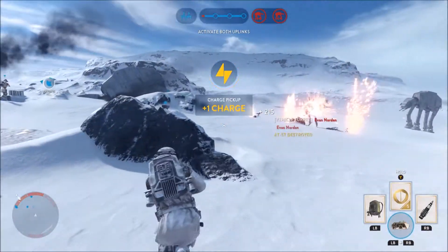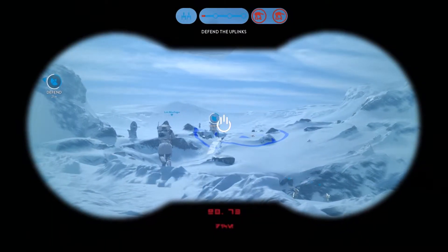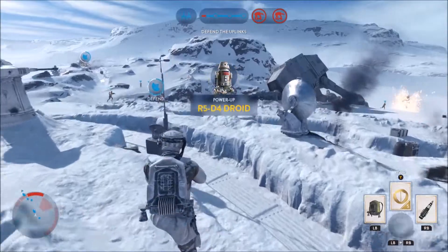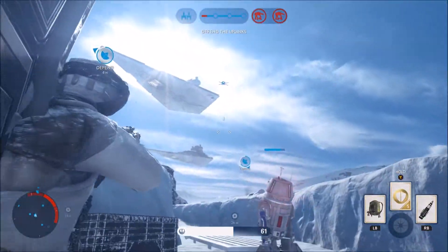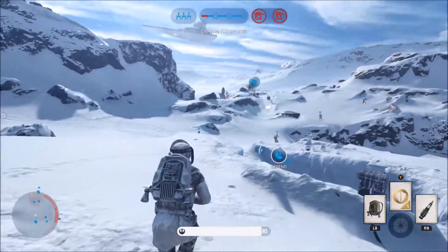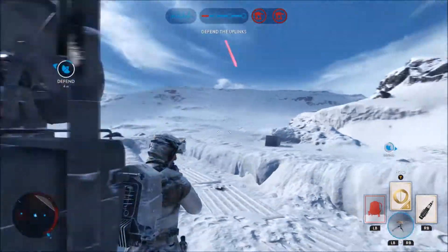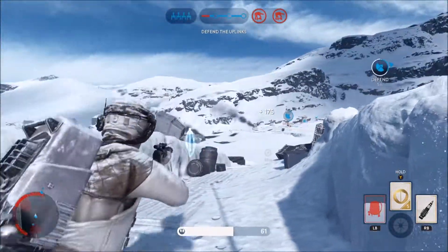I got an extra shield — that worked out very well. I'm gonna put the orbital strike over that uplink, but it's so far away I won't get to it in time. This uplink needs to be captured; I'll put a little droid right here. My teammates won't stand on the uplinks to turn them all the way blue to get the extra Y-wings — it's like I've got to do everything all by myself.